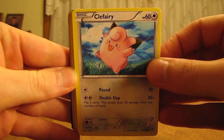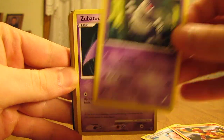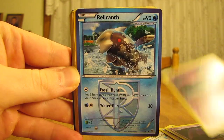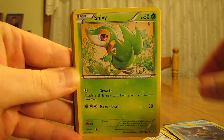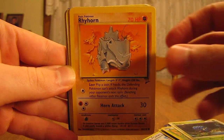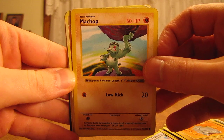Next, the package that says to open second. First card is a Clefairy, then there's a Magmar, Dustclops, Zubat, another Zubat, Relicant, Squirtle from the Team Rocket set, Snivy, Tangela, Rhyhorn, Machop — and that's a Shadowless card, very nice, from base set.